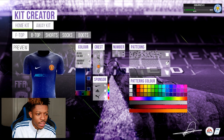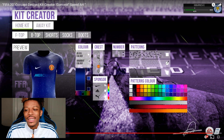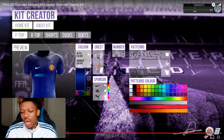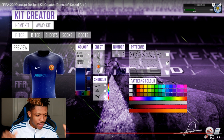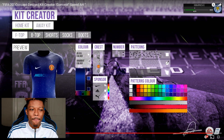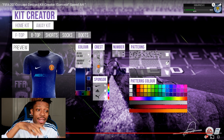Next, we have a kit creator — a concept. As you can see over here, this has been done by Mr. Old Graphics. The kit creator is not bad at all, ladies and gentlemen. You could create your own kit. Maybe in Ultimate Team they can't do it because they might miss out on some money, but at least in career mode, why not? He actually went into all the details — the patterns, the number, the crest, the color, and the pattern's color. He did a good job.